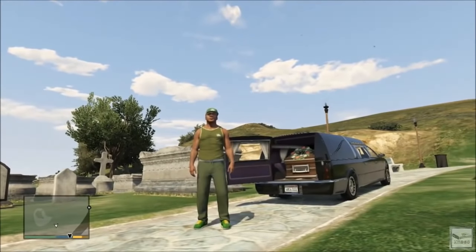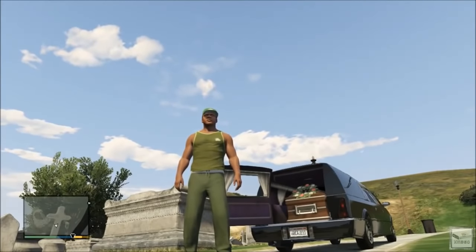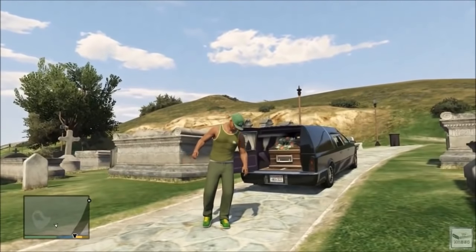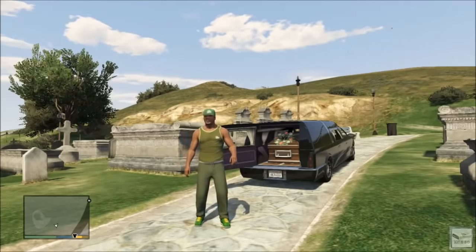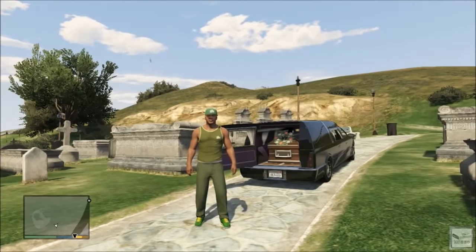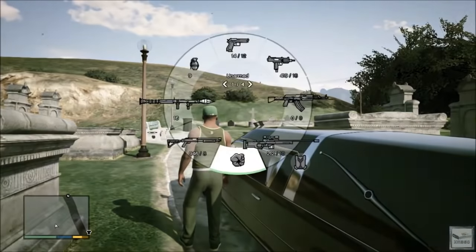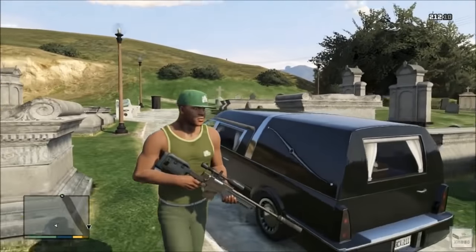Opening the back door of this Romero hearse to show the coffin is a lot like that tutorial I just did on how to pop the trunk of your vehicle. All you're gonna need is a high-powered sniper rifle — one with a silencer so that you don't attract the cops. You can use any gun, including an unsilenced one, but the sniper rifle opens it the quickest with the least amount of shots, and with a silencer you're least likely to have the cops come to your location.